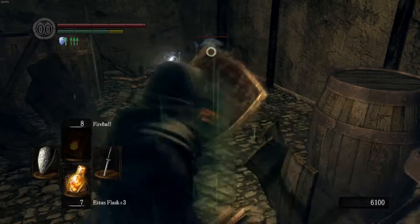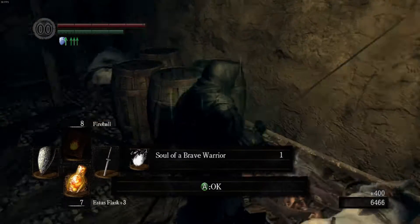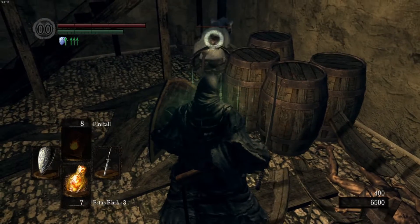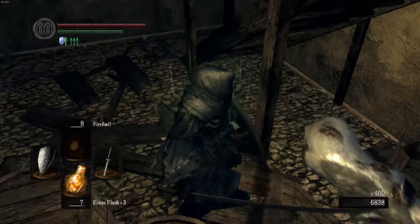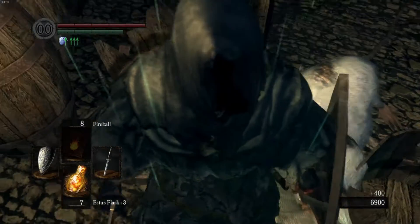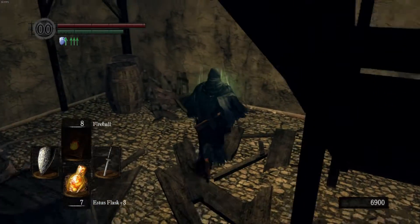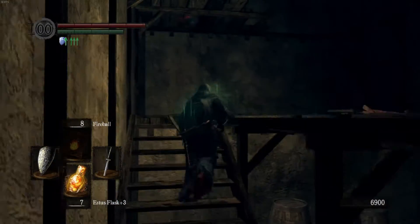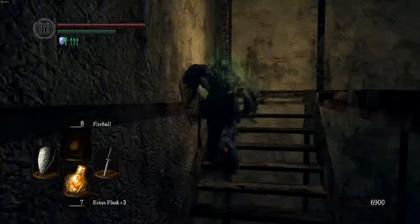The big boy albino rats are blocking a soul of a brave warrior. These guys are blind if you haven't noticed — if you look at their eyes they're completely white, so they can't see you. They rely on sound. Neat little addition in my opinion.